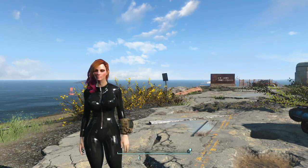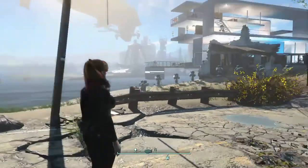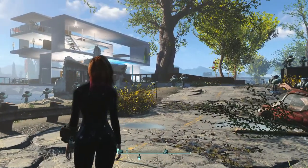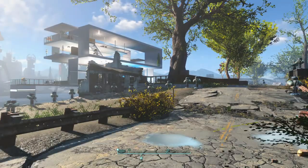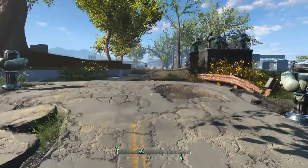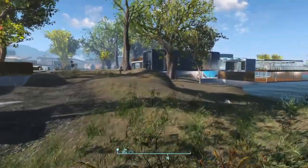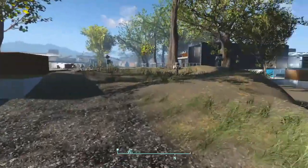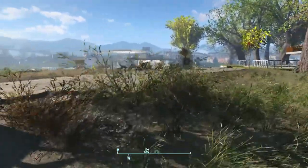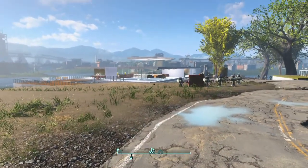Welcome to another episode of the Fallout 4 Inspiration Series. I'm your host Joe Valentine. Today we're having a look at this house out on Nordhagen Beach. I've got three houses out here and this is on my new save, so it's actually a little different than the one in the first video.